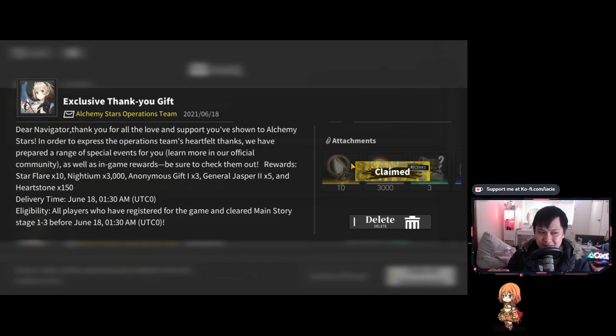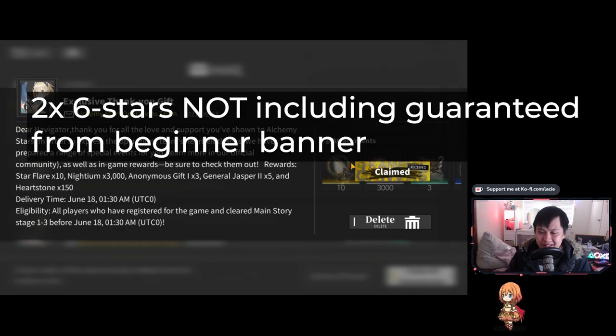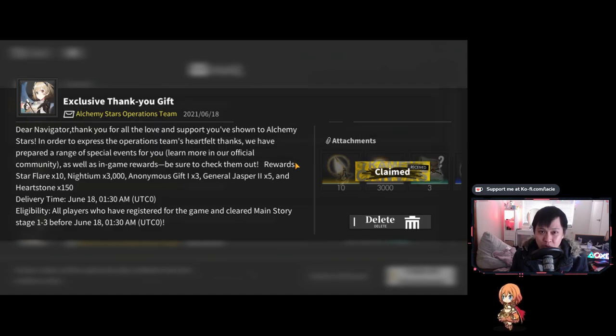This actually changes a lot of things because it means your two six-star re-roll target is completely viable. Upon completing chapter 1-3, you'll have 10 plus 8, so 21 rolls total. Honestly, two six-stars in 21 rolls is very, very manageable. So if you guys are hardcore enough, you can definitely go for that. What exactly should we re-roll for, and what is the re-roll method?